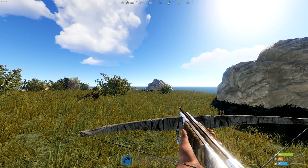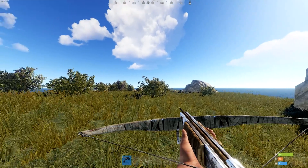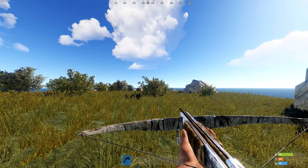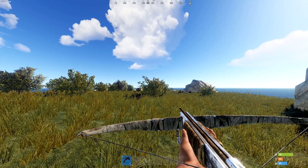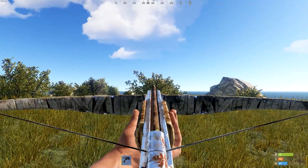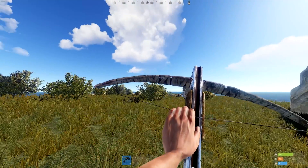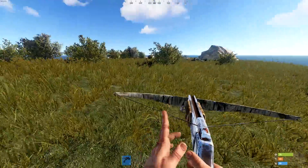This happens to me sometimes in combat — I'll double reload the crossbow. I'm not quite sure how I'm doing it, but the way I've been able to reproduce it is to spam reload during your reload animation, and once it's finished it'll actually start it again even though there's an arrow ready to shoot.